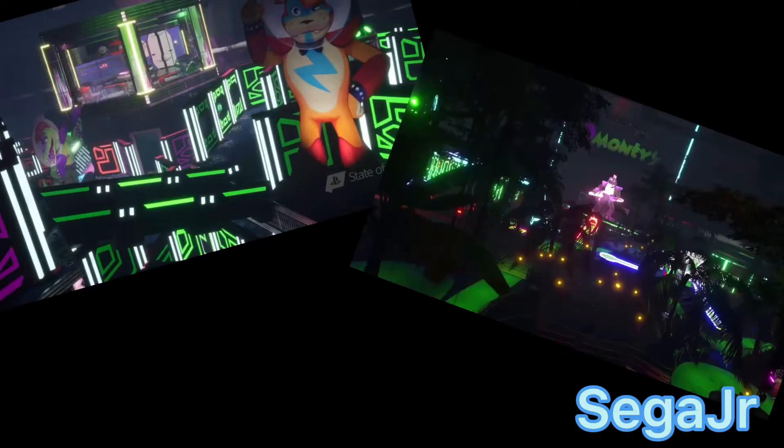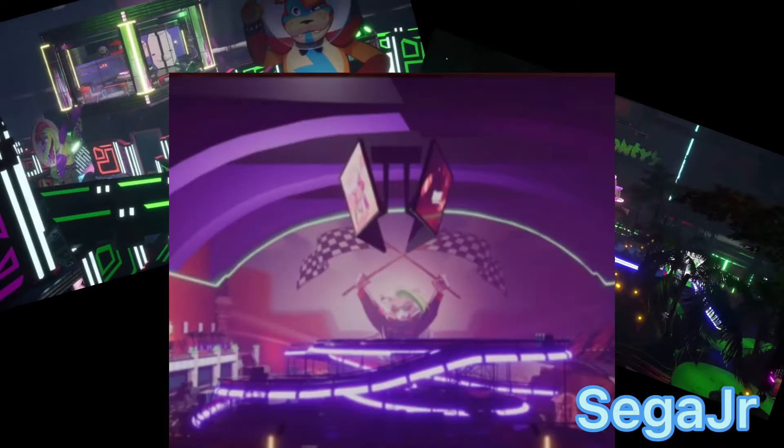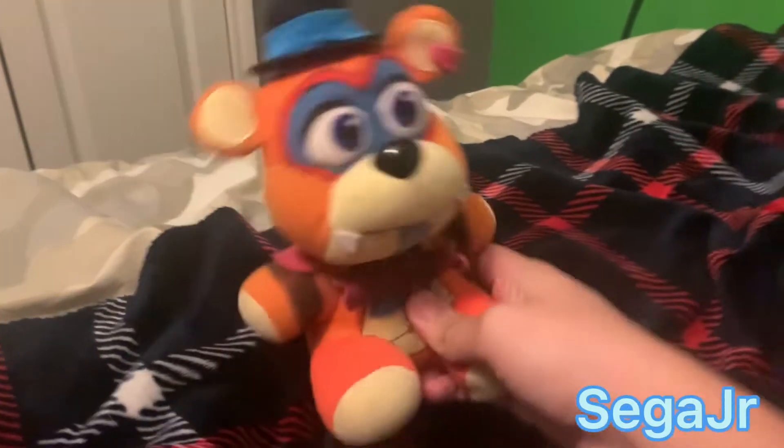Where are we? We are now under the Pizzaplex. These utility tunnels connect all the attractions. We can go anywhere in the building? Correct. Phaserblast, Monty Golf, Roxy Raceway — they are all accessible to staff,